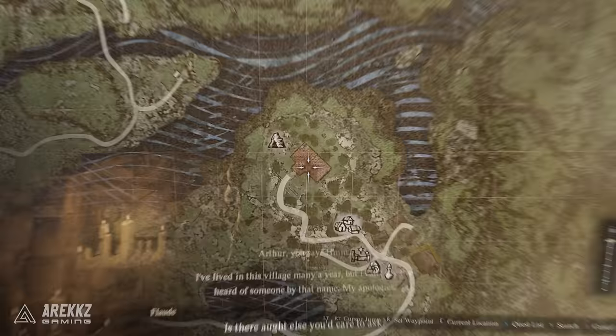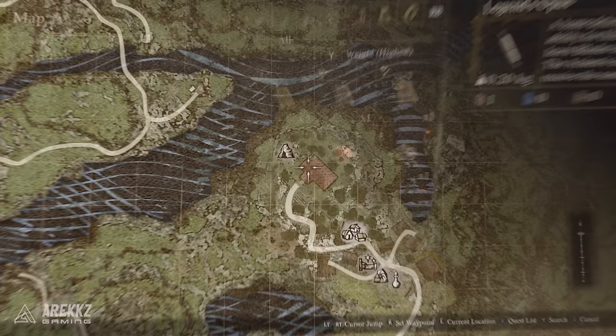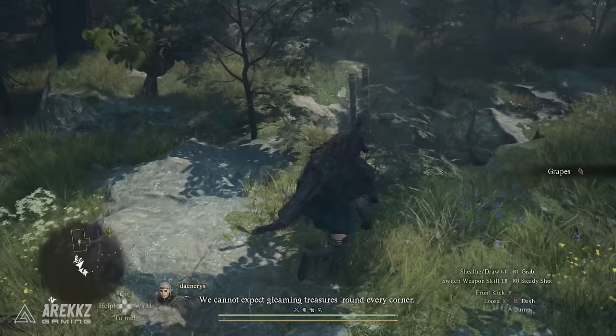You must make your way to the Nameless Village here east of Vernsworth. You then want to talk to Flood in the house at the top of the hill, and he will claim to know nothing about Arthur. After this, he'll just give you the fake Meister's Teaching for the Blades of the Pyre.